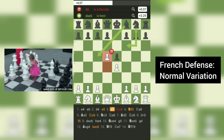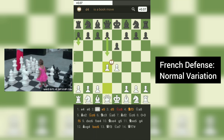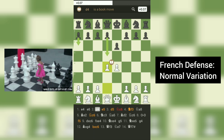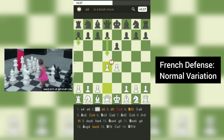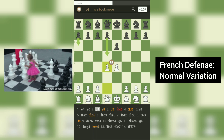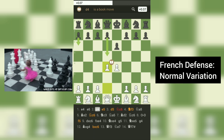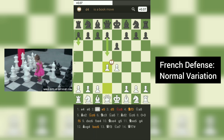The French Defense is a popular opening for black, characterized by the moves 1. E4, E6. The normal variation begins with the move 2. D4, which is the most common and aggressive response to the French Defense. White aims to control the center of the board with the pawn on D4, while black prepares to counter-attack the pawn chain with moves like D5 and C5. The normal variation can lead to a variety of complex positions, with both sides having potential pawn breaks and piece maneuvers.